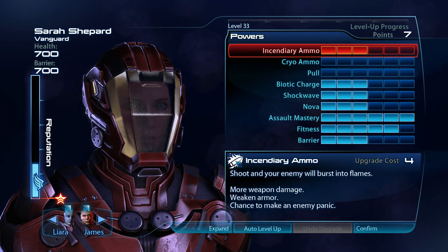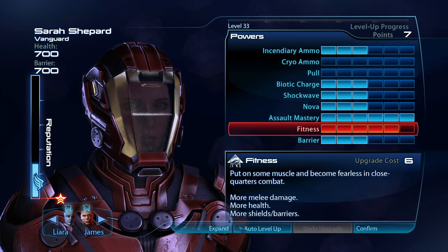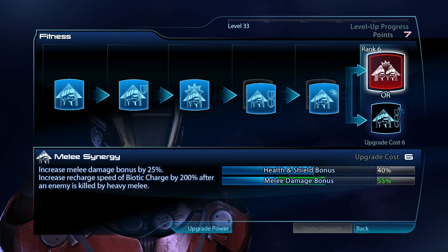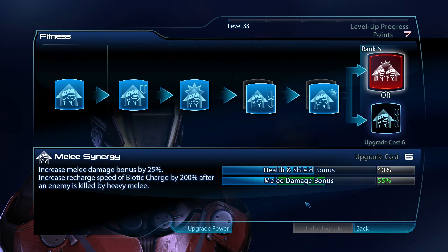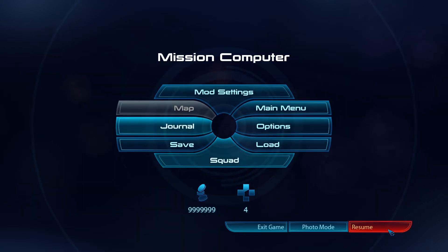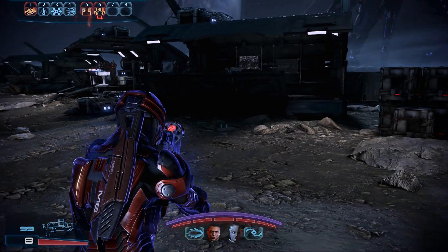Leveled up! Let's finish this off. The choices are: more melee damage bonus, a 200% recharge speed on biotic charge after killing an enemy with heavy melee, or more health and barrier bonuses. Let's go with the biotic charge recharge on heavy melee — that sounds fun. Gonna have to remember to do some heavy melee.